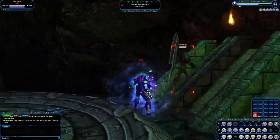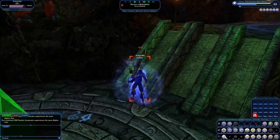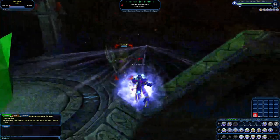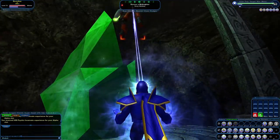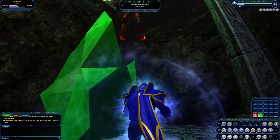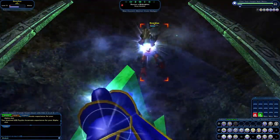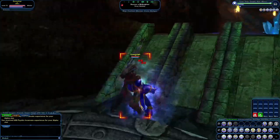No need to grab a travel power to get around quickly — you'll just automatically have flight. If you want another travel power like super speed, super jump, or teleport, that's a separate thing I'll touch on later. The attacks are luminous, light-based attacks with really cool particle effects. Some of them stun, some do knockbacks, and that's really helpful.